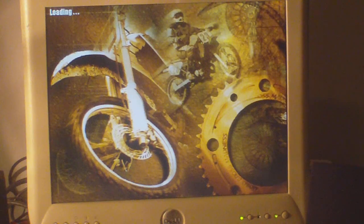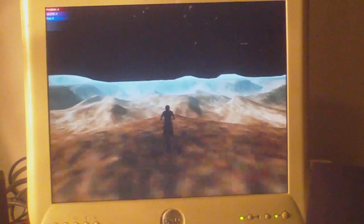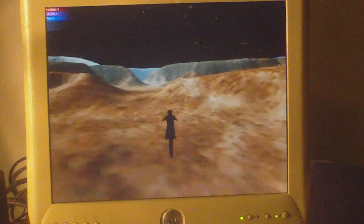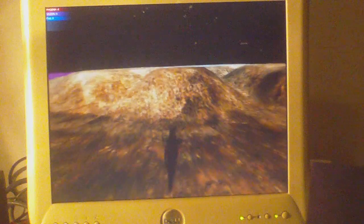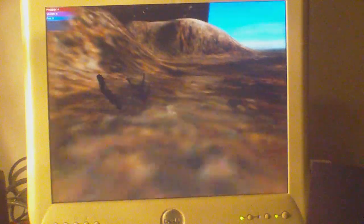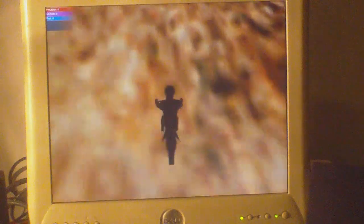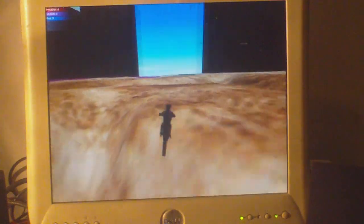Now, on Motocross Madness, I remember there was a patch for NVIDIA-based cards, but I don't know if there's a patch for these. As you can see, the sky's all cut and the motorbike is just a black thing — so we've got graphics issues. If anyone can shed some light on this: you can see some of the sky there. Something to do with NVIDIA-based cards not doing it properly.